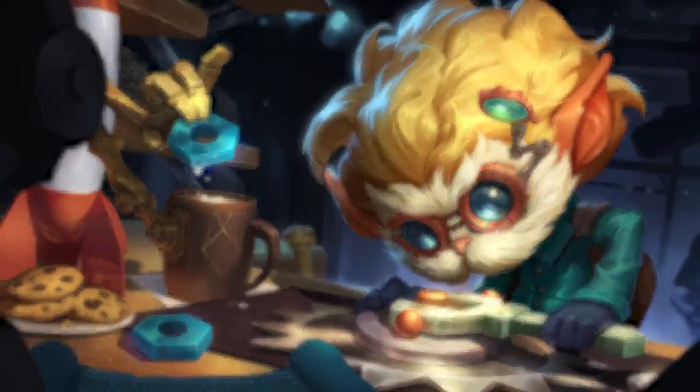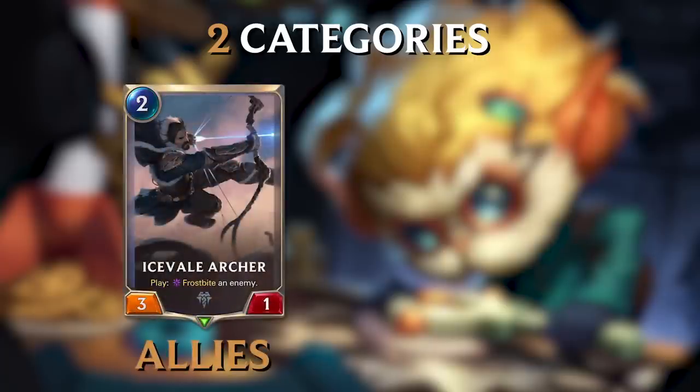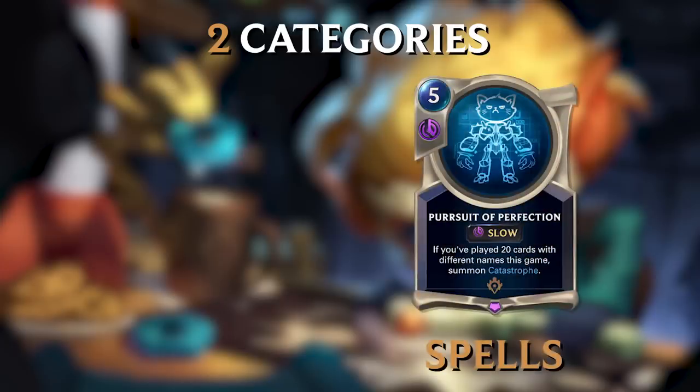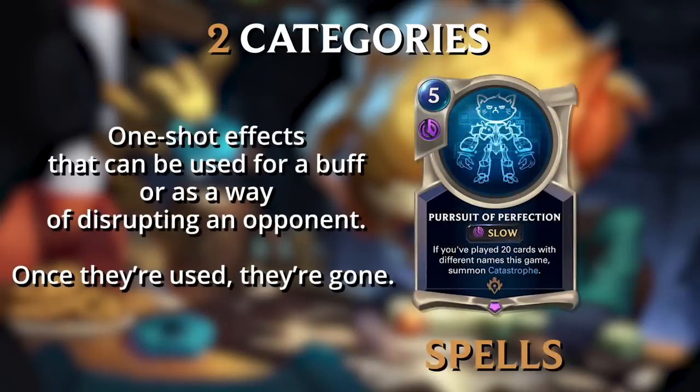Decks are made up of cards in two main categories that then fall into further sub-categories. The main two categories are Ally and Spell. Allies are creatures, heroes, and monsters, and when played, exist continually in play until they are defeated. Spells are one-shot effects that can be used for a buff, or as a way of disrupting an opponent. Once they're used, they're gone.